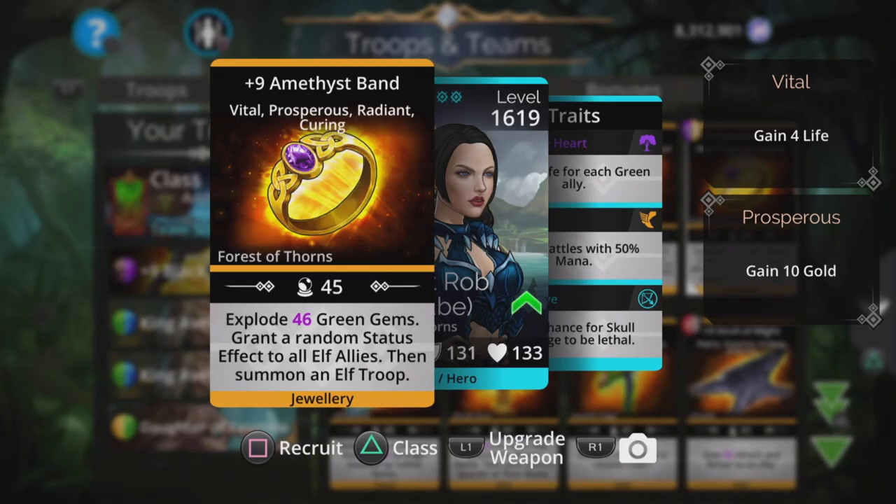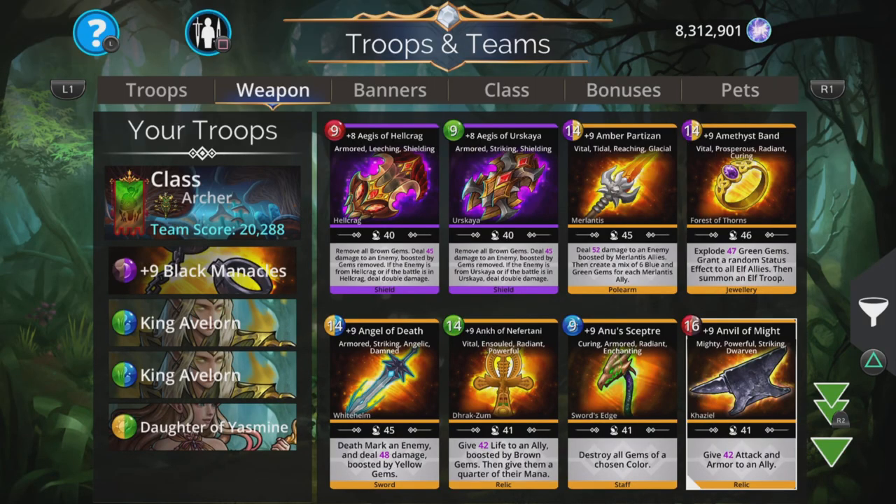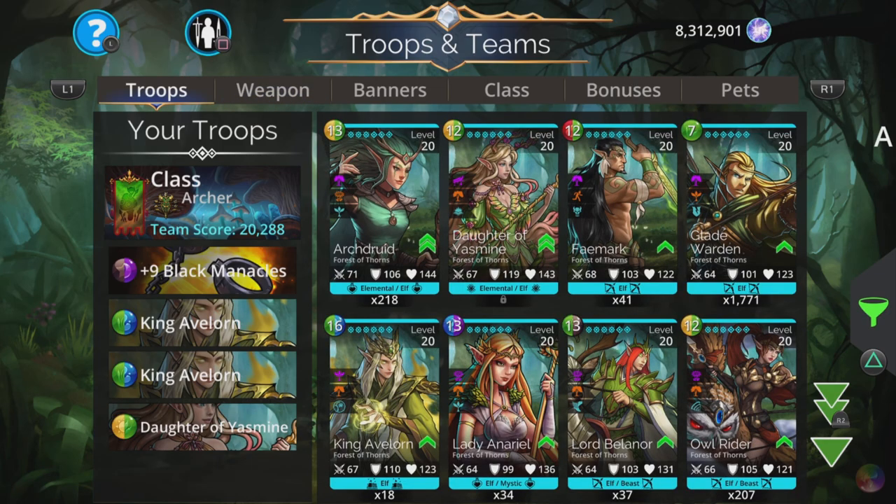Another really good weapon to have if you don't have that one is Amethyst Band — explodes magic plus one green gems, grants a random status effect to all elven allies, then summons an elf troop. So lots of summons in this team, and lots of mana gen. Very good indeed. But we'll roll with this team and just show how it works.